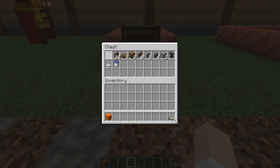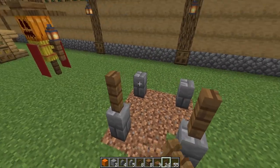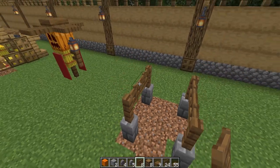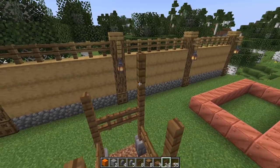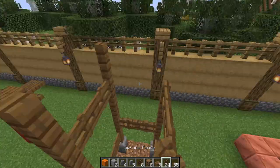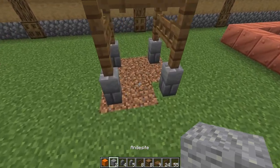This water tower looks fantastic alongside a barn. It uses quite a few spruce trapdoors, but the finishing result is definitely worth the supplies. Let's start by creating the base. As I build up, I'm going to add in some fence gates. Here we are — here's how our structural supports should look so far.